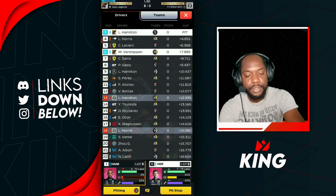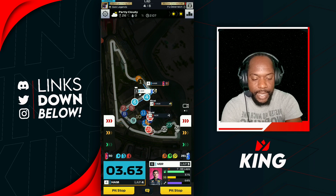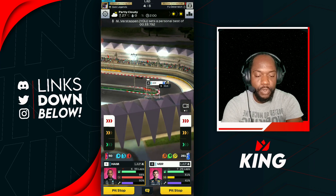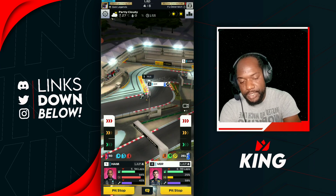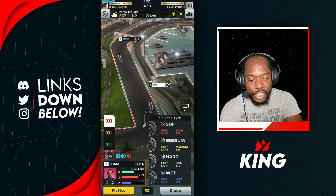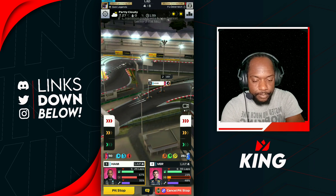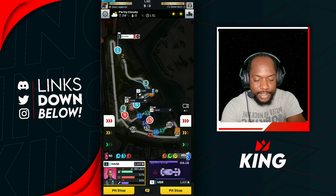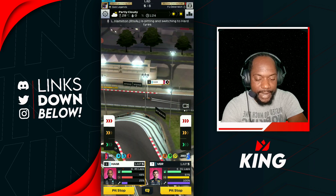We boost Verstappen by the pit to pass Leclerc — yes, he can! George Russell is up ahead. Hamilton picked up a position with team orders — good trade-off overall. We pushed Russell out of the slide and put in pit orders. Hamilton picks up P1 — the Herald is putting in work here! Looks like we found a good boost after all. Seems like you guys were right about the Herald after I called it a waste boost.